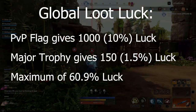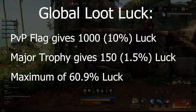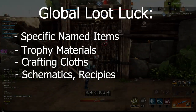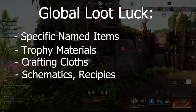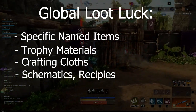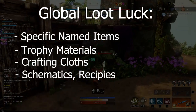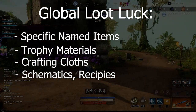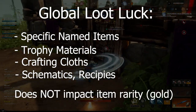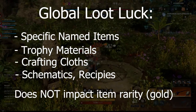The maximum luck value that you can achieve is 60.9% luck, and a majority of that will actually come from the gear and bags that you have equipped. Global loot luck helps you get specific named items from various bosses, increases your chances of getting trophy upgrade materials and crafting clothes drops, and increases your chance of getting schematics and recipes. Global loot luck does not, however, impact your chance of getting a gold item from something that isn't a named drop.